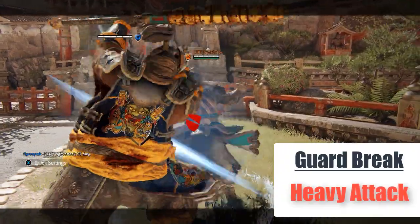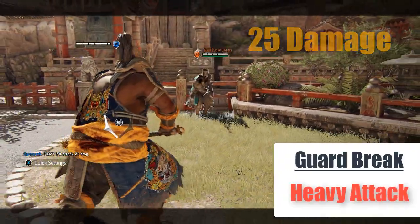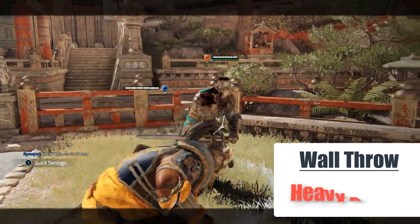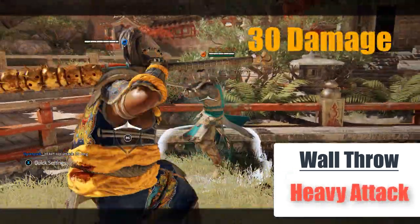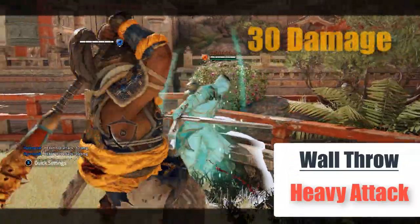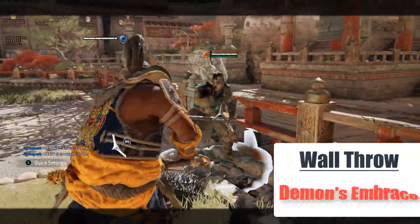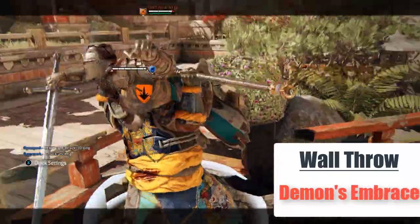A god break still grants you the regular heavy attack for 25 damage — it's called Demon's Ball. Nothing changed there. A wall throw grants you a heavy attack from any direction, and as I said it's always 30 damage. The direction doesn't matter, and the distance to the wall doesn't matter either — it's always guaranteed. You are also guaranteed a Demon's Embrace, which is 25 damage plus some life back.